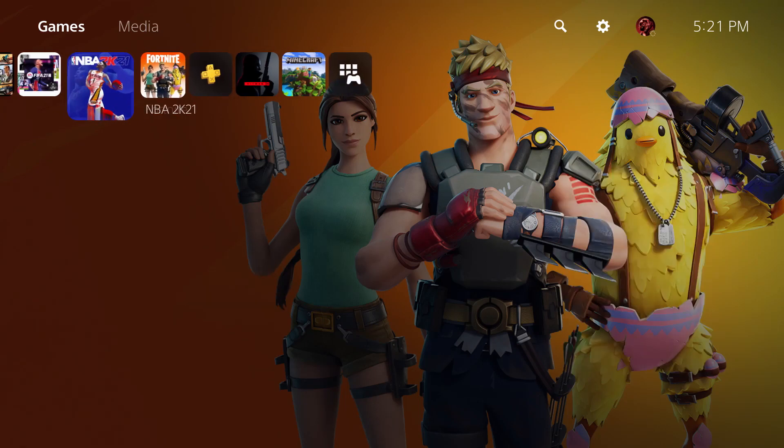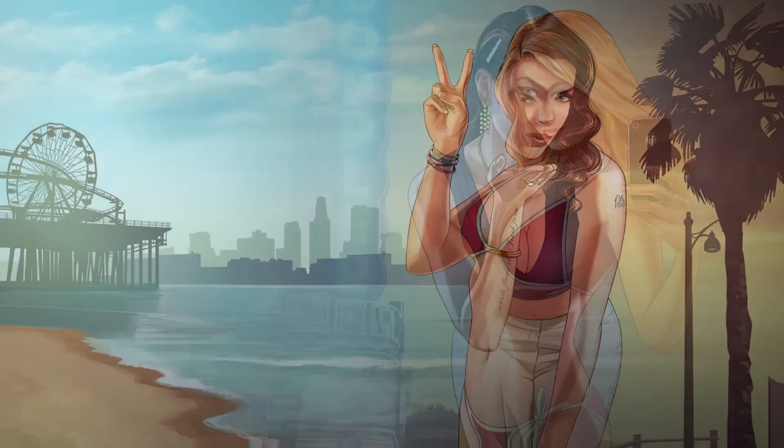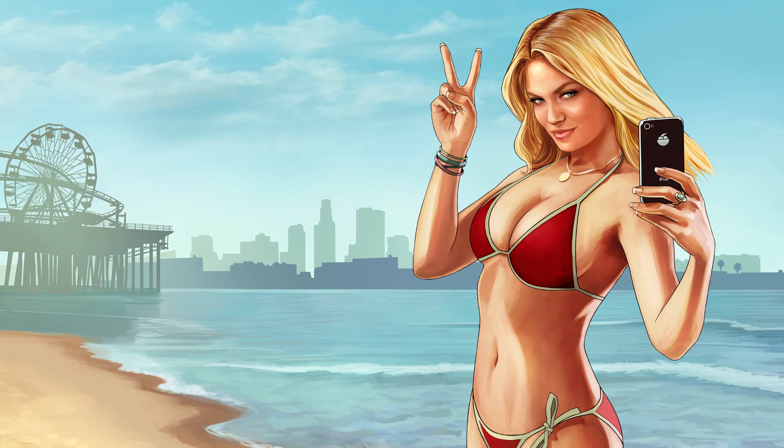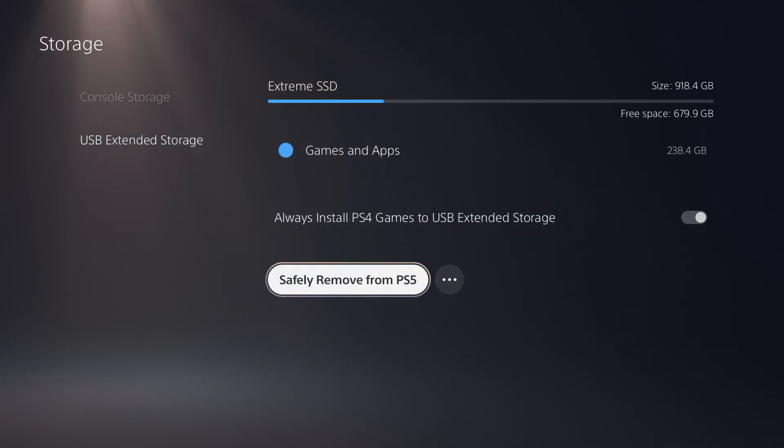Make sure you do not unplug your external SSD while it's in use, because that can cause a lot of issues and potentially corrupt your SSD. Just keep it always plugged into the back of your console, and whenever you want to remove it, go under Settings and safely eject it. I'll have another video showing a more in-depth tutorial on how to do that.